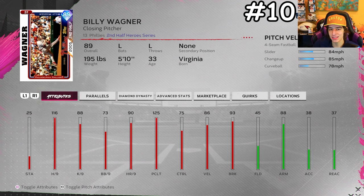Another free team affinity card on my team is 89 overall Billy Wagner. He's not quite as good as Leclerc, but it's always valuable to have lefties — especially right now with so many good lefty hitters in the game. His hits per 9 is really good, his clutch is maxed out, and his pitches are solid. A flamethrowing left-hander is always good to have in your bullpen.